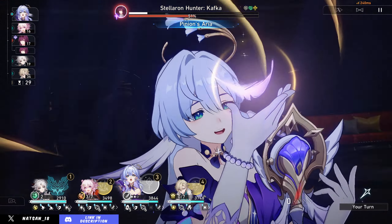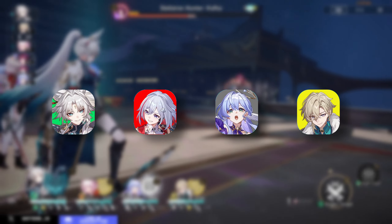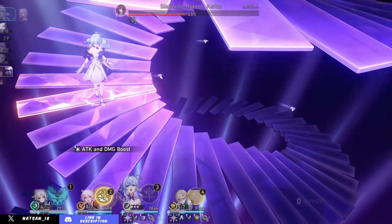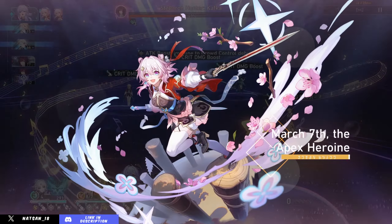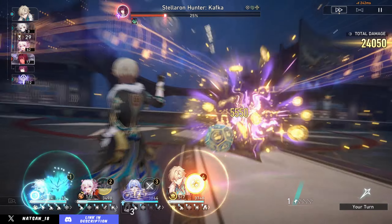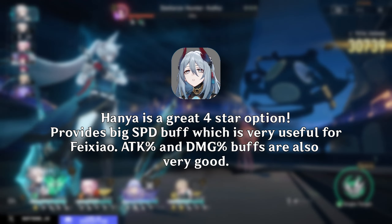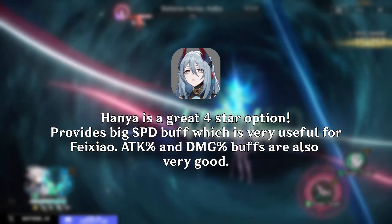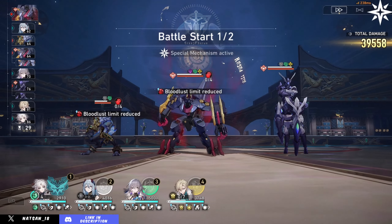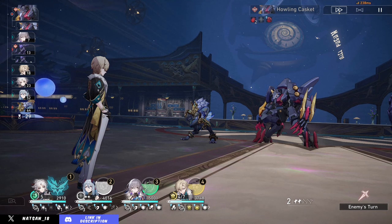Generally for a dual DPS team — which I think are her best teams — you're looking at Fei Xiao, a sub DPS, a team-wide buffer, and a sustain unit, with the premium options being Topaz, Robin, and Aventurine. For hypercarry, it's not ideal but technically works — you'll want to run two supports. Bronya and Sparkle are great for advance forward, Robin is still very good. For free-to-play, Hanya is a new option worth considering since Fei Xiao doesn't need energy, making Tingyun less useful. Make sure you're including an advance forward character or some speed buffs in your hypercarry setup.